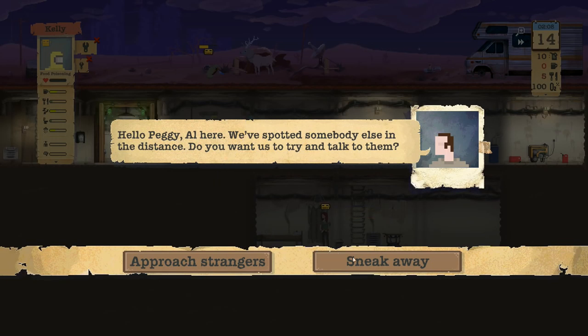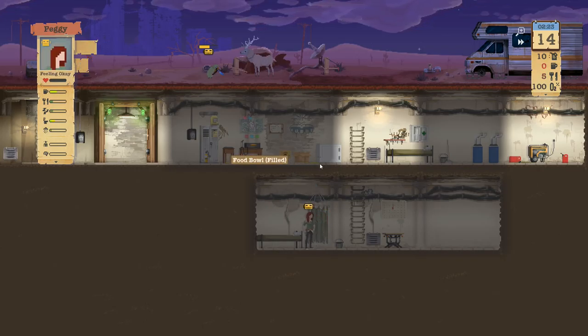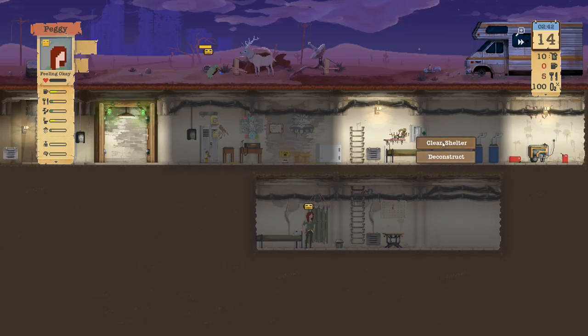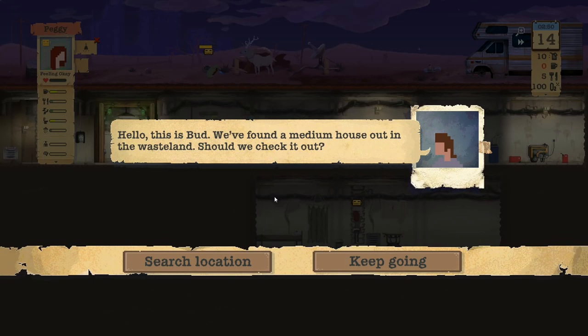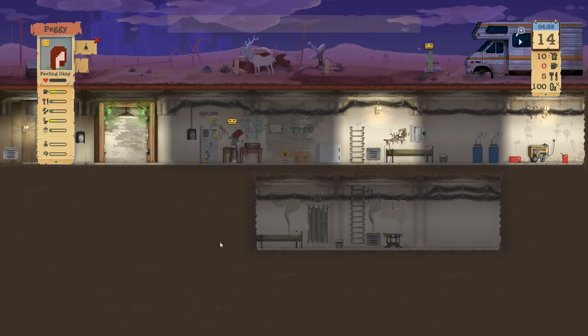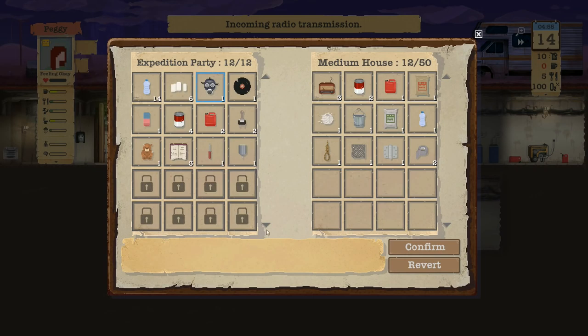Spot somebody else in the distance — want to try? No, be sneaky, sneak away. The dog's bowl is filled. We need to clean this shelter up, there's puke everywhere. Medium house — go for it. More food.